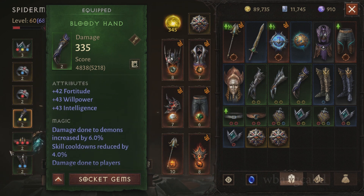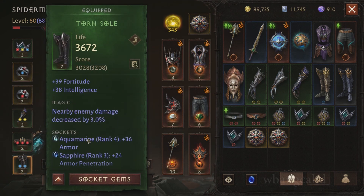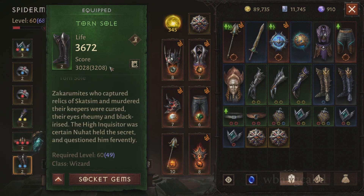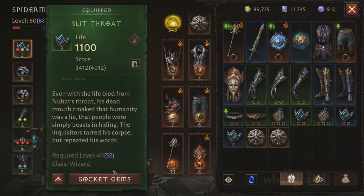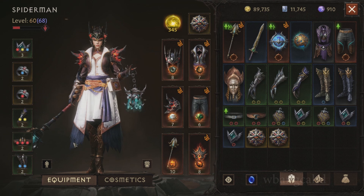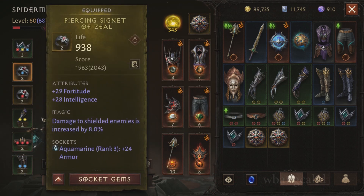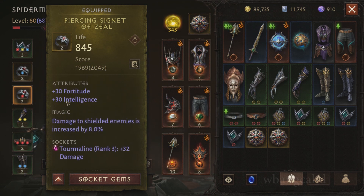As you level up every 10 levels or so, level 40 gear gives you 40s in stats. I bet this piece is level 40 and this one's probably level 50. So as you level up you have to upgrade your stuff. Rings are a bit different — I haven't gotten a high-stat ring yet but I'm looking for intelligence on them.